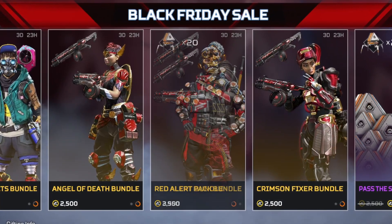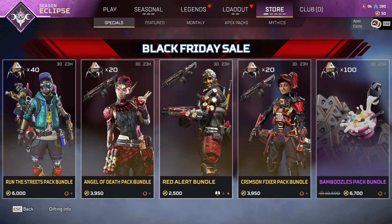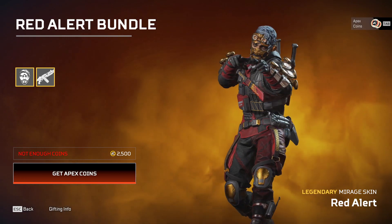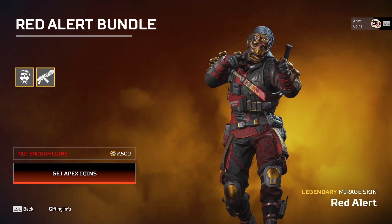The Red Alert skin available in the Black Friday store has a few issues. As we've seen before, Mirage skins seem to have these problems a lot. You can only get this skin in a bundle with the Eva-8, which is quite annoying, meaning you have to spend way more Apex Coins on it — and it still has these bugs.